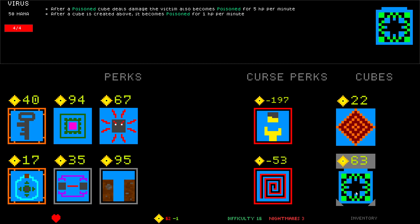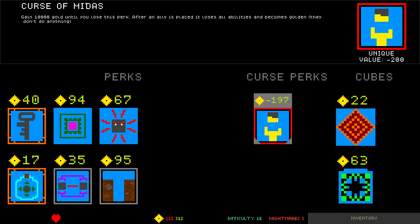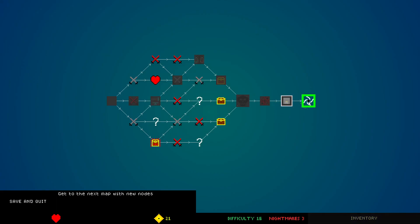Consumable — each cube in your hand gains three extra HP. Virus: after a poison cube deals damage, the victim also becomes poisoned for five HP per minute. After a cube is created above it, becomes poisoned for one minute. Doom Spiral: gain 10,000 gold until you lose this perk, after an ally is placed it loses all abilities and becomes golden — they don't do anything. We have 115 gold. Grudge sounds kind of fun. All allies with the same name... I'm gonna take it.